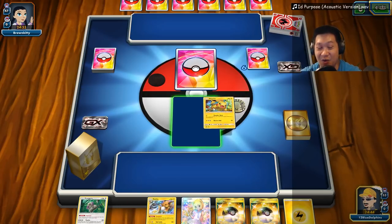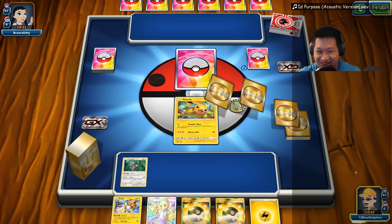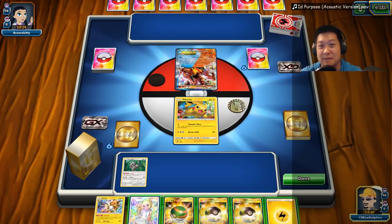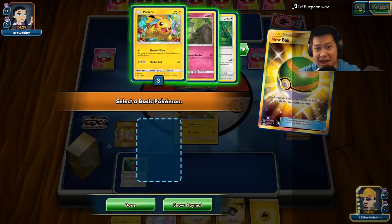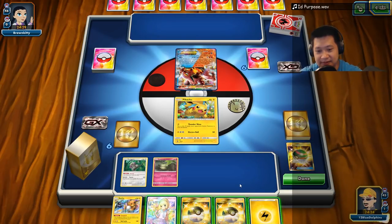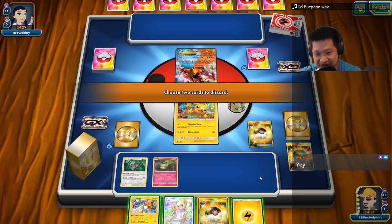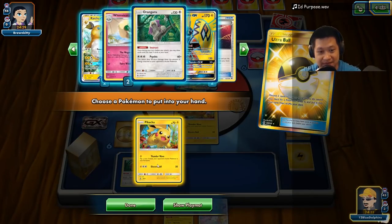Welcome to another Whimsicott match. We want to pull up a Wages of Fluff just for the gimmicks, just for the laughs. I'm going to play my remix — this is Id Purpose from Fire Emblem Awakening. They announced Fire Emblem Three Houses — that's a must buy for me. But enough about that. No Whimsicott. Please don't be both prized up. There we go — Whimsicott comes out.